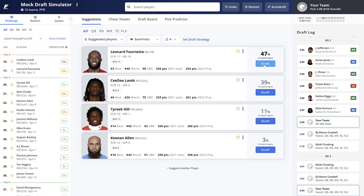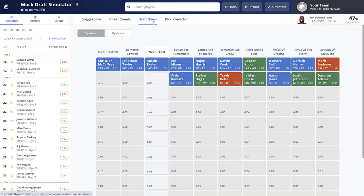In those early rounds you're taking guys like Ekeler, Najee Harris, Dalvin Cook — plus McCaffrey and Taylor at the top. But the second and third rounds are where you'll really be challenged. After our first pick of Ekeler, you see Mixon, Najee Harris, and Dalvin Cook. I'd be selecting Harris and Dalvin Cook ahead of Mixon.